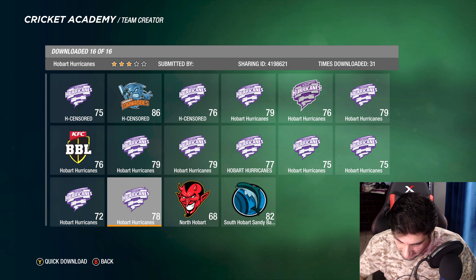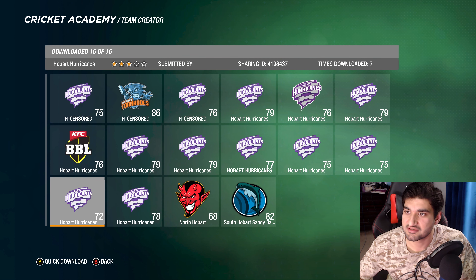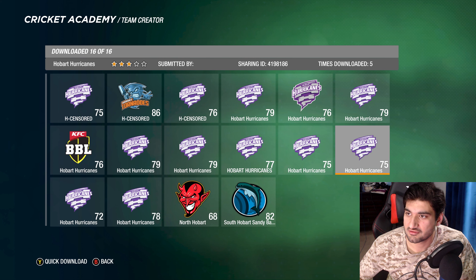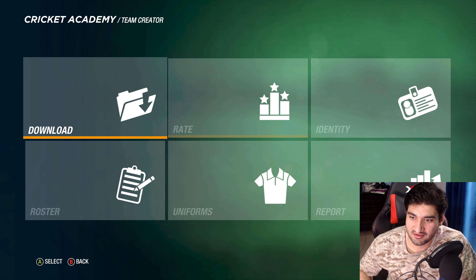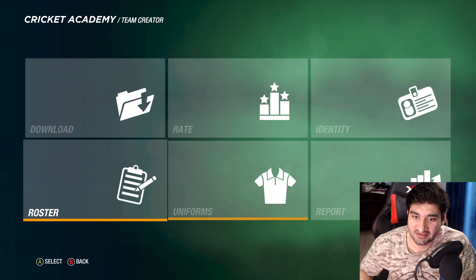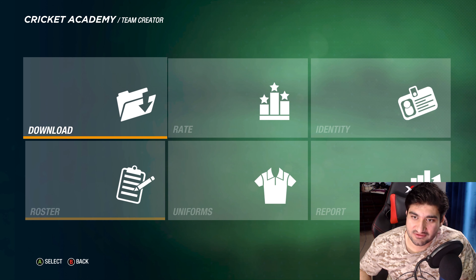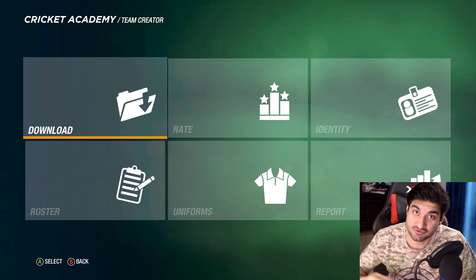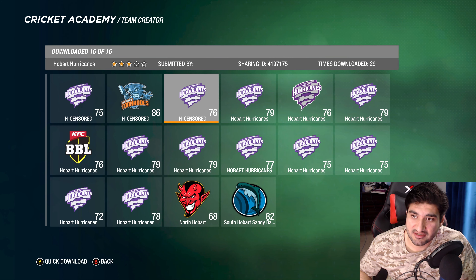The person who uploaded it doesn't have a gamertag or username, so I wrote down the sharing ID. After searching, the ID ending in 892 is the one — and if you go in there you'll see the latest uniform and the latest roster. Download this team the same way: Download with Logos, and when it asks, switch the players.